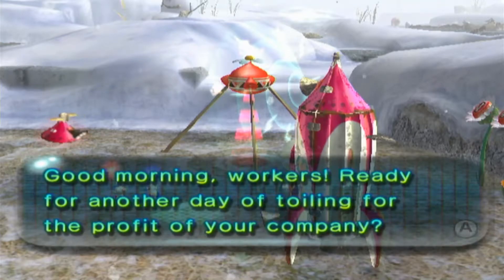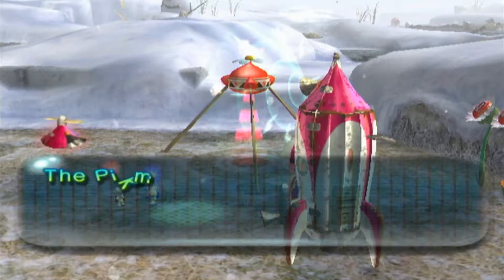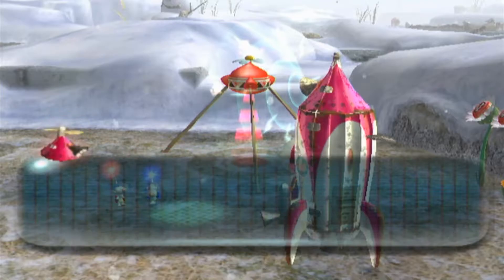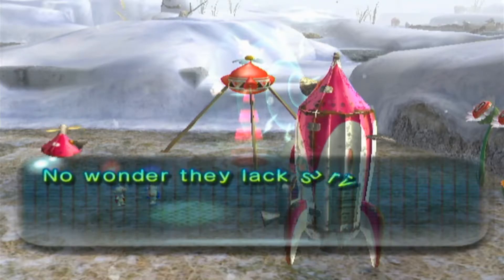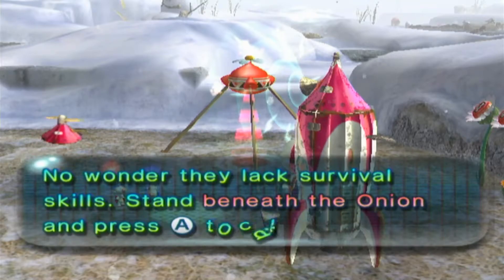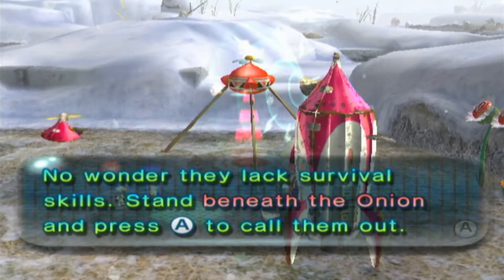Good morning workers, ready for another day for the profit of your company? The people seem to still be asleep beside the onion — what lazy creatures. Well, they carried a Durosaur battery to your ship, no wonder they lack survival skills. Head to the onion and press A to call them out.